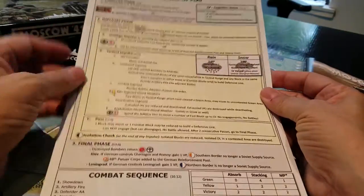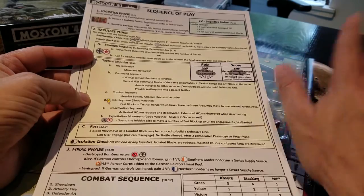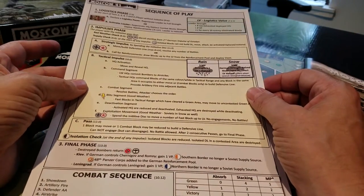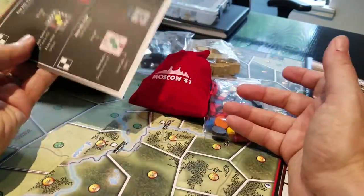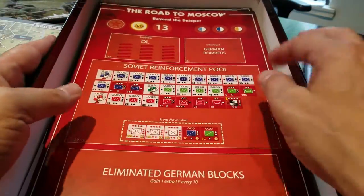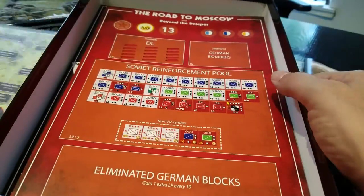When we're talking about components, there are also these great summary charts — you can basically play the game off this chart other than a few little specifics. I leaned on this heavily during my gameplay. The components are just so freaking awesome, it's ridiculous.